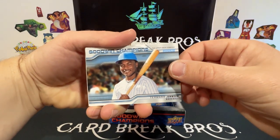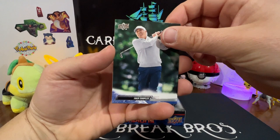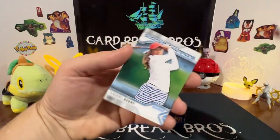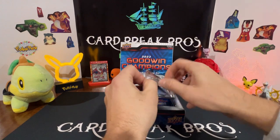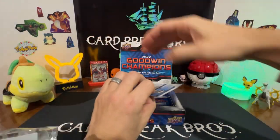We got Termar Johnson, Will Anderson Jr. throwback of Fred Couples, Maria Sharapova, and Amari Avery. Let's continue the opening here — 2023 Goodwin Champions. Hopefully we have some other cool hits in here.